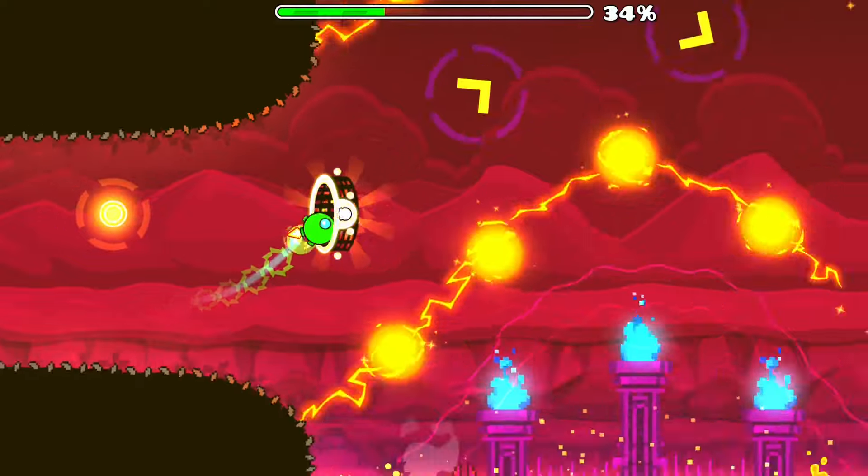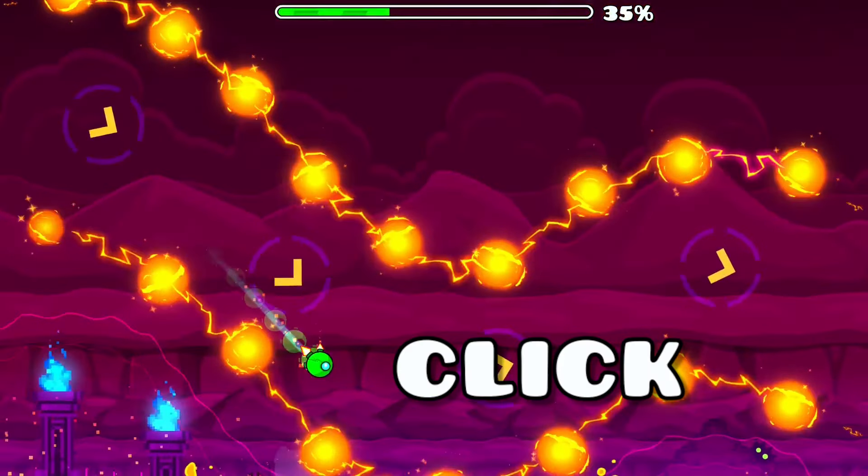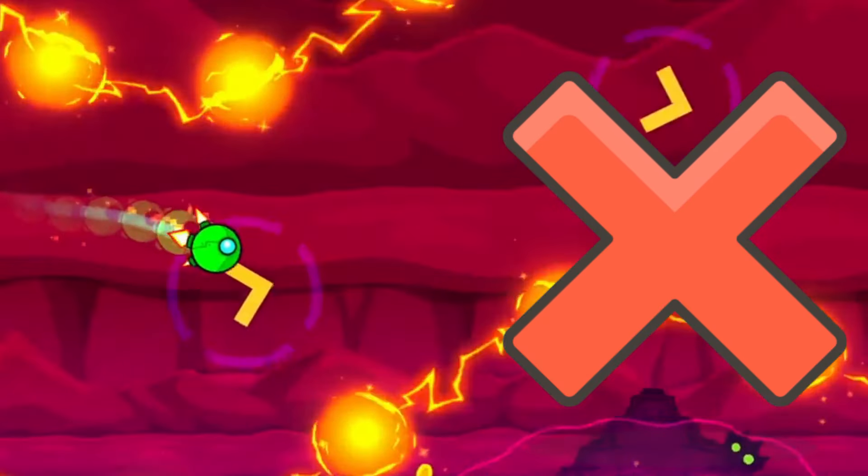The next wing copter should be done by clicking once when you're going up, and once when you're going down. Don't spam — it'll cause you to not know if you're going up or down.